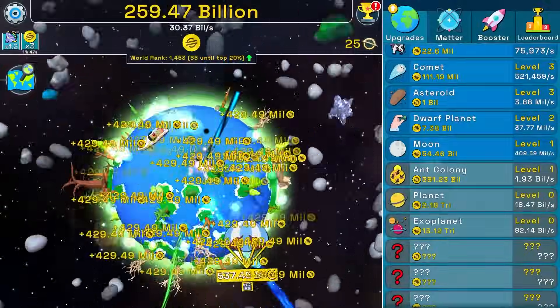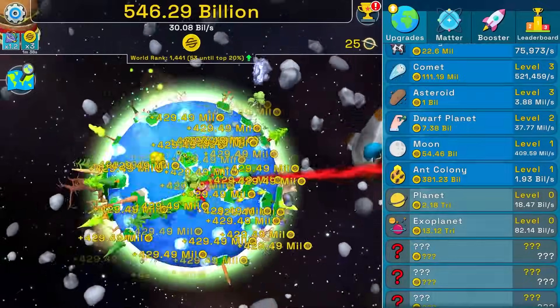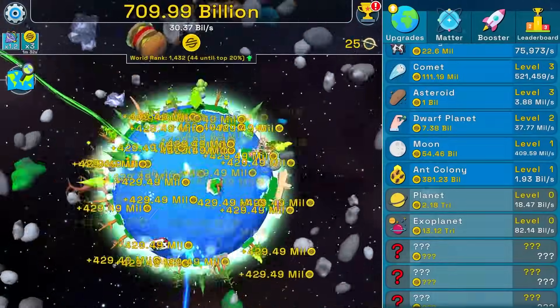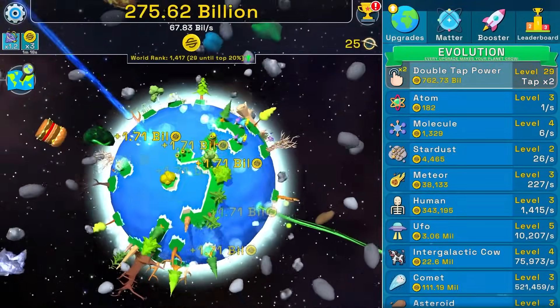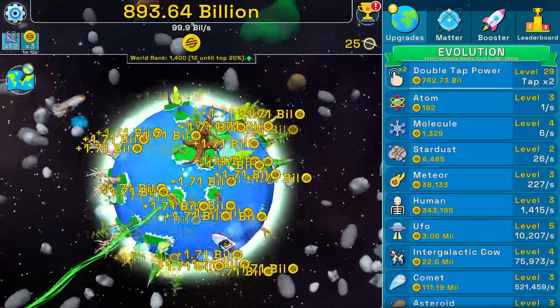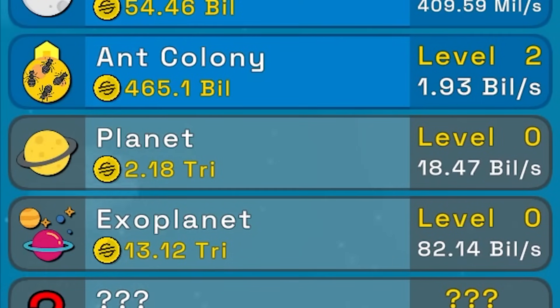An ant colony gives 1.9 billion per second. A parachute with 537 — actually I'll skip that because I make way more auto clicking for 15 seconds. We're already almost at 500 billion, so the parachutes kind of suck now. A giant double stack cheeseburger just flew into the world! Getting another ant colony, then double tap power — we're now at 57.8 billion coins per second.